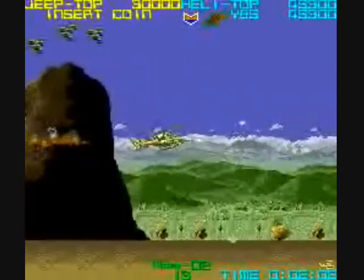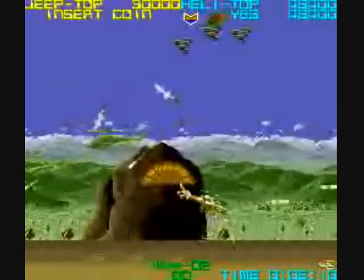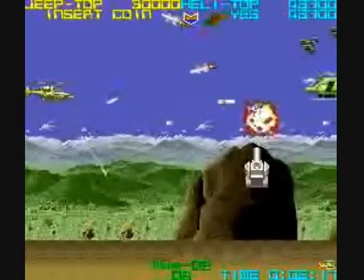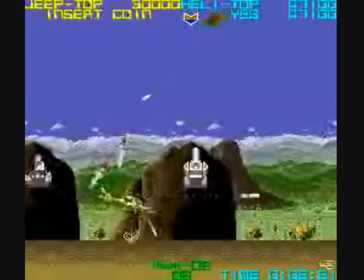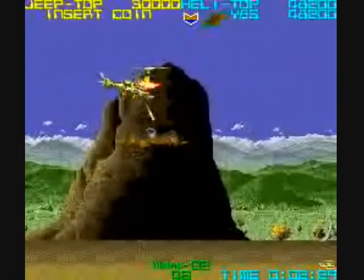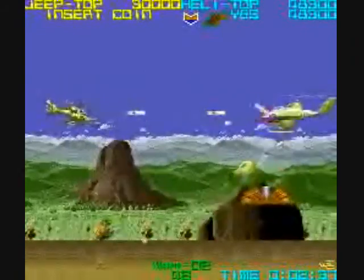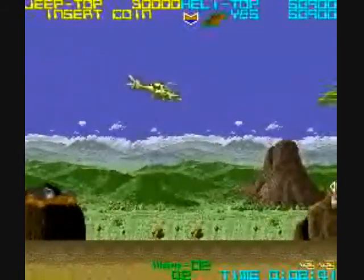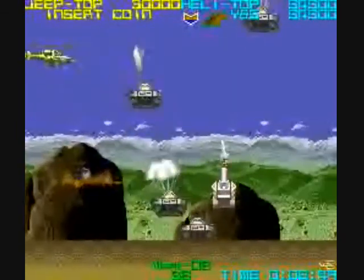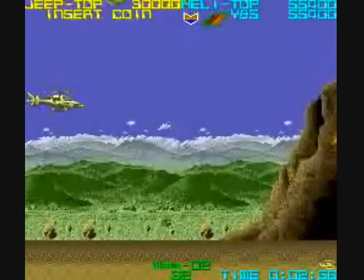There'll be these cannons that stick out of armor shells and fire homing missiles at you. This game can be hectic at times with all the homing missiles flying all over the screen. We'll look at me playing as the jeep later on. Any time you see that flashing chopper part, it's going to turn into the dinosaur. Now we've got tank things that are parachuting down to the ground.